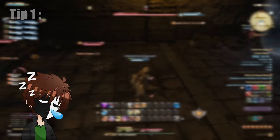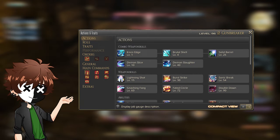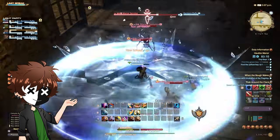Tip number one may sound bare bones and basic, but it's crucial: read your tooltips. Paying attention to your abilities' tooltips is essential for understanding how to play your class effectively. Take the time to read what each skill does and how it interacts with other skills. This shouldn't be too difficult at the start because you'll be drip-fed new abilities over time as you level up.